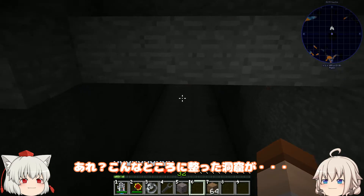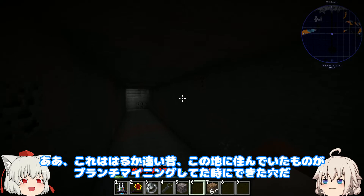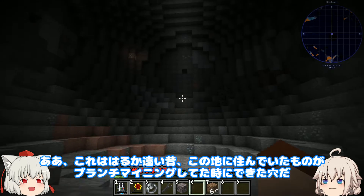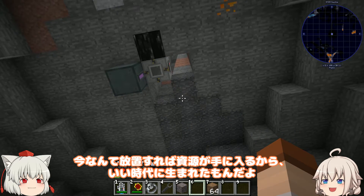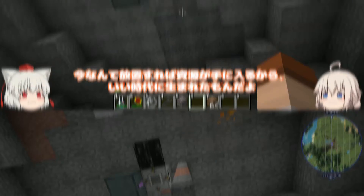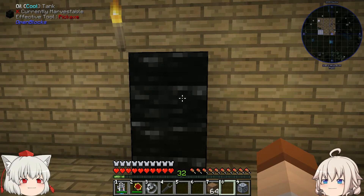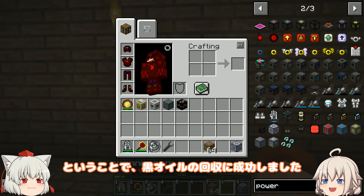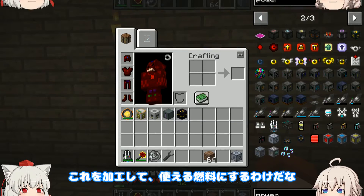あれ？こんなところに整った洞窟が。ああ、これは遥か遠い昔、この地に住んでいたものがブランチマイニングしてた時にできた穴だ。昔の人は大変ですね。今なんて放置すれば資源が手に入るから、いい時代に生まれたもんだよ。ということで、黒オイルの回収に成功しました。